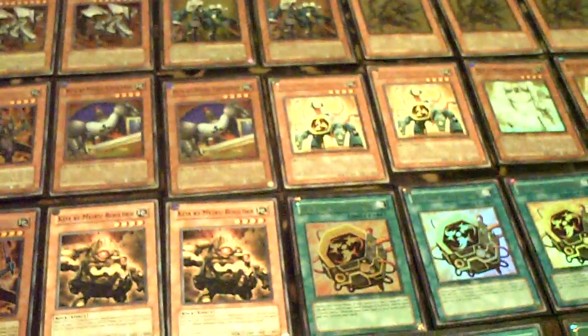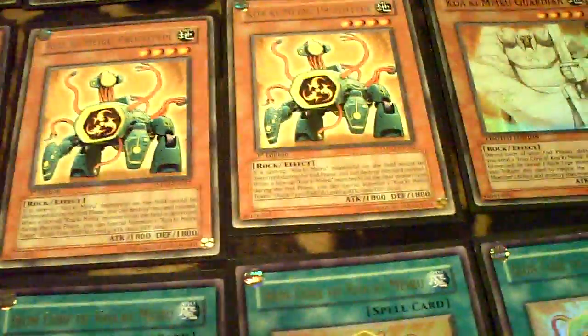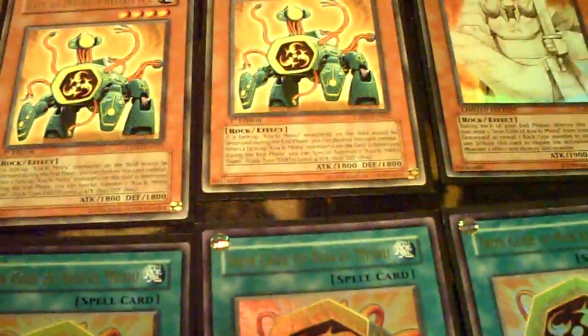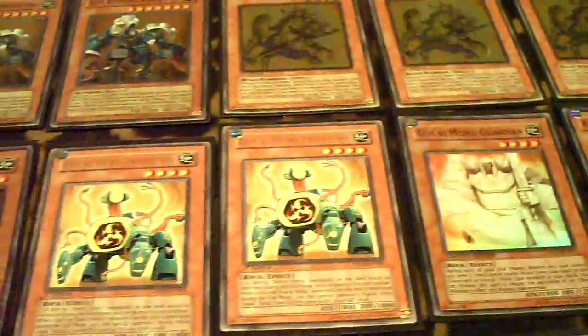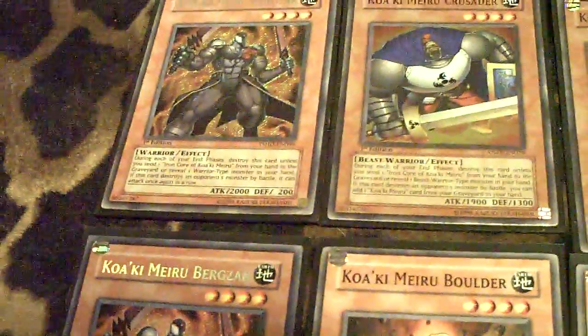One of the things I was glad they finally produced was Burzak and Prototype. I really like these two additions to the archetype because Prototype gives you another way to keep your deck flowing — it's another monster with decent attack. It produces a token with the same stats, 1,800 attack, 1,800 defense. You can use it to save your on-field Kwakimirus. And with Burzak, you have a 2,000 double attacker — really good additions.